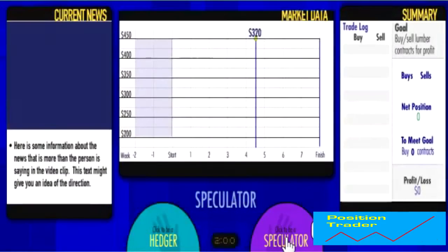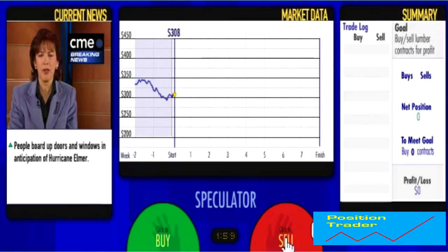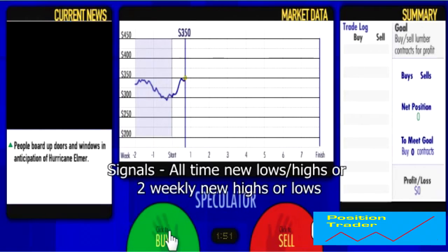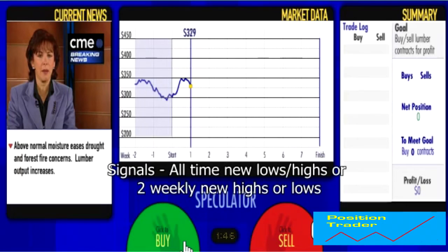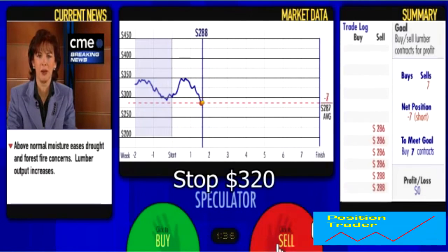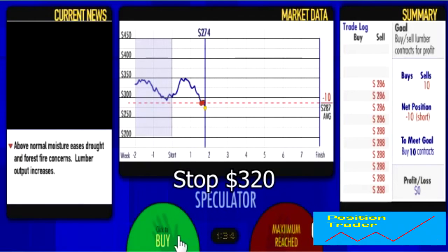I'm going to click continue and we're going to choose to be a speculator where we can go long or short. Ignore the lady that's speaking because she provides news and it won't work if you trade on the news. You can see it's trading between $300 and $350 — these are major round numbers. I need to see it clear out this trading range, so it's going to either break high or break low. It's going to break low, clearing the major round number — so I'm going to sell. Our stop is just above $300.